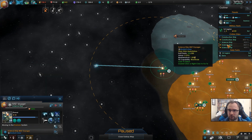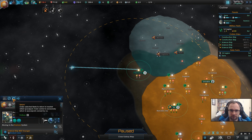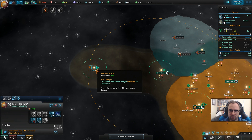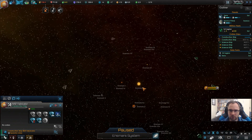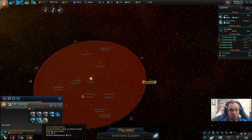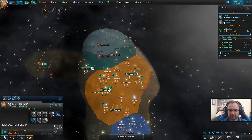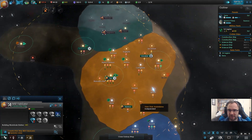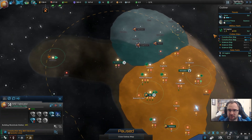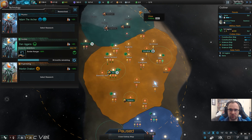Construction complete. We might have found something interesting — a 24 Continental World. Deflectors. Very nice. And what was the other one?